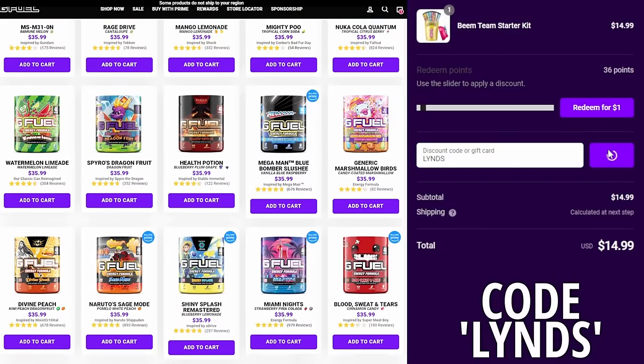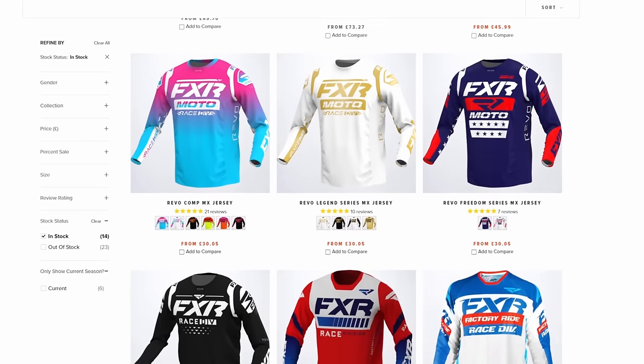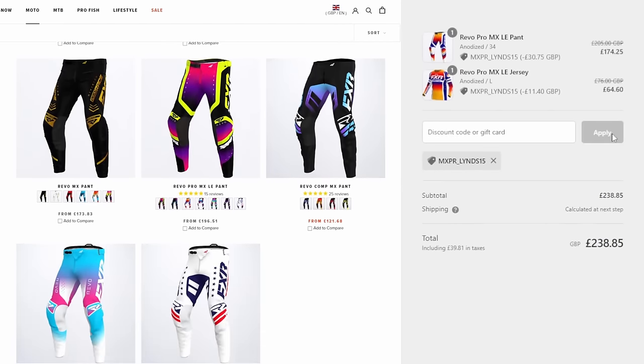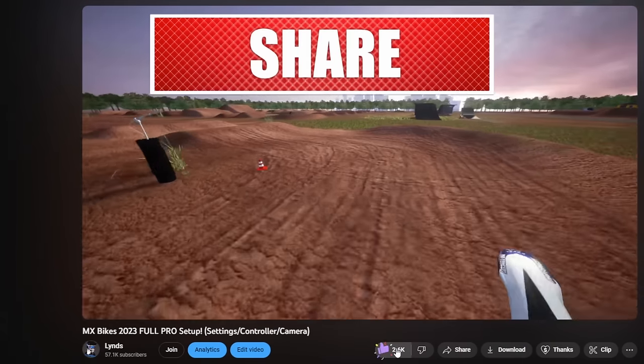For all of you passionate gamers, you can now get 20% off all G Fuel products worldwide by using code LINS at checkout. And for any of you motorheads looking for some new drip or apparel, use code MXPR underscore LINS for 15% off at FXR Racing dot EU. Links and codes are in the description down below. Enjoy the video and drop a cheeky little like and subscribe.